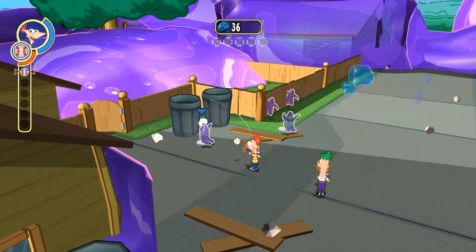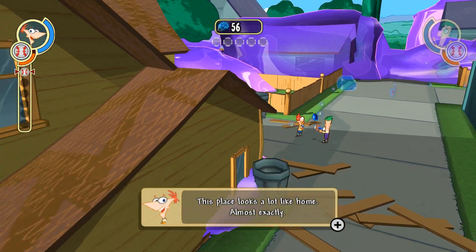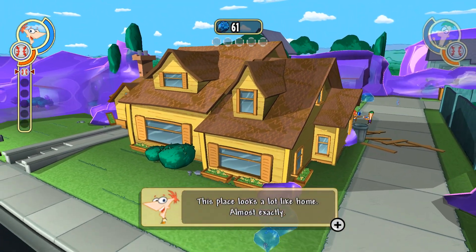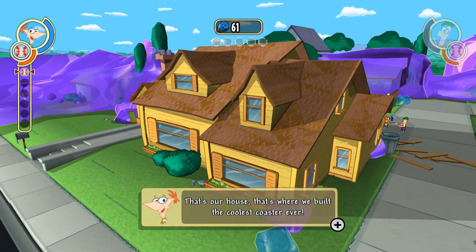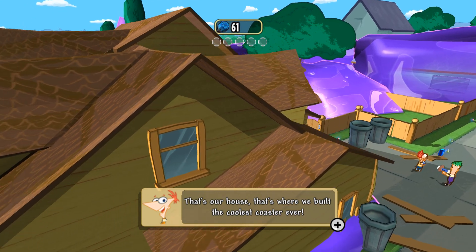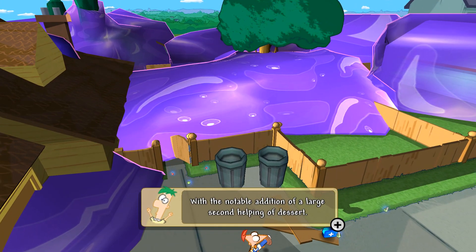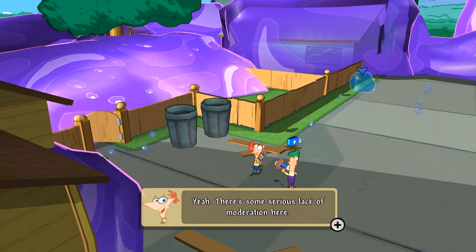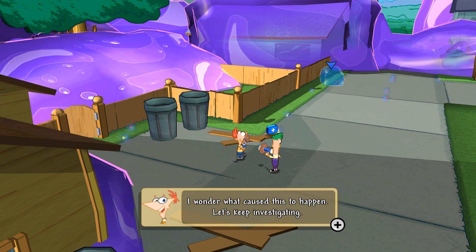Here they come! This place looks a lot like home. Almost exactly. That's our house. That's where we built the coolest coaster ever. With the notable addition of a large second helping of dessert. Yeah, there's some serious lack of moderation here. I wonder what caused this to happen. Let's keep investigating.